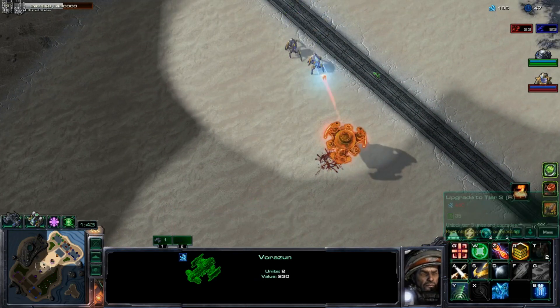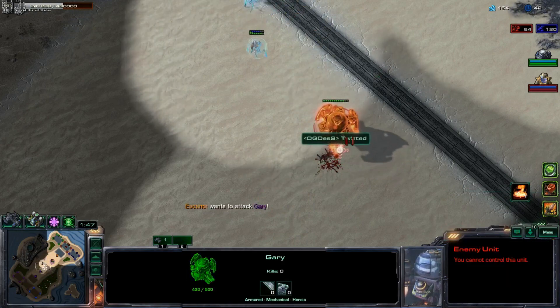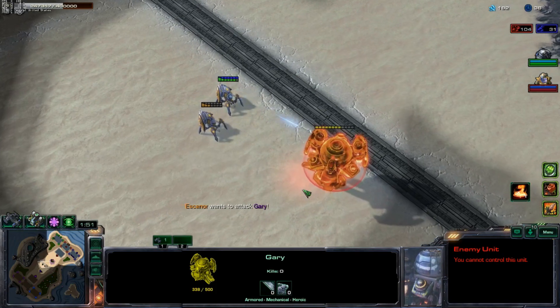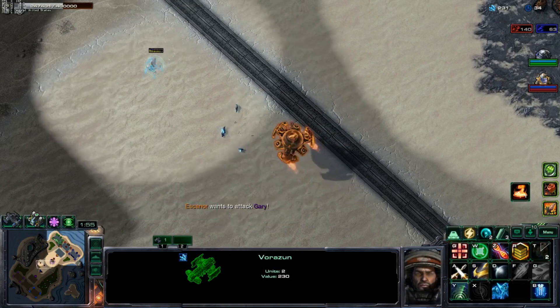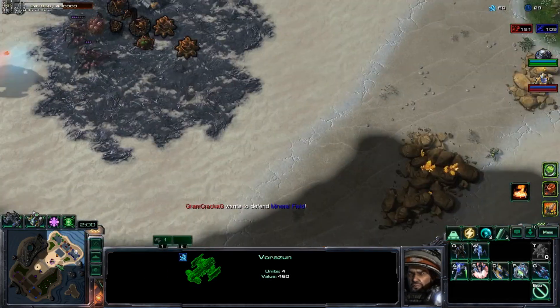Let's come up against Stetman — question mark — because there's a Gary. Is Gary purple? Yeah, Gary's purple, I'm gonna get Stetman. What is Stetman likely to go? Stetman is likely to go Battle Carrier Lords and Lurkers, I think. I don't know. So our first build that we're gonna try is just good old Stalkers.